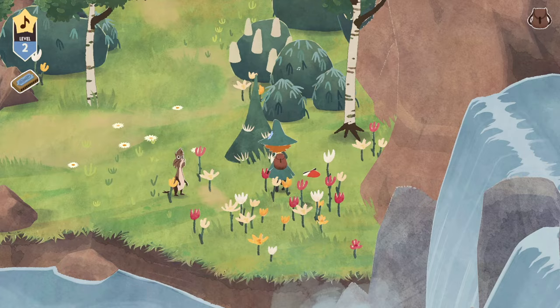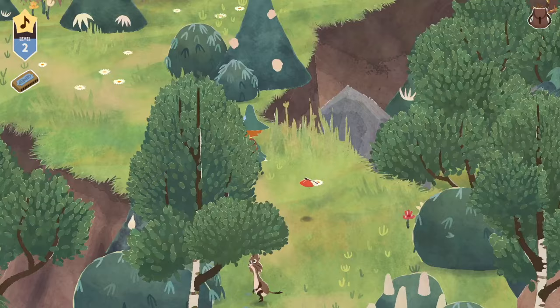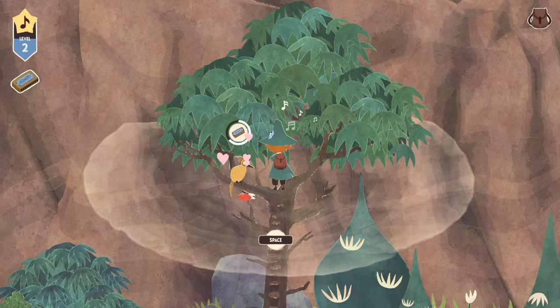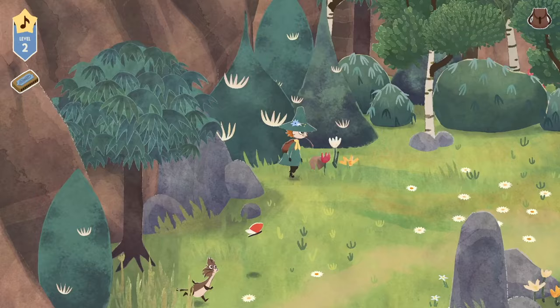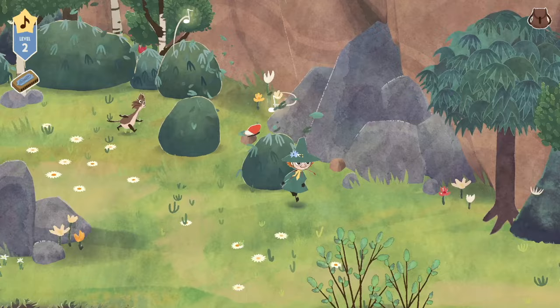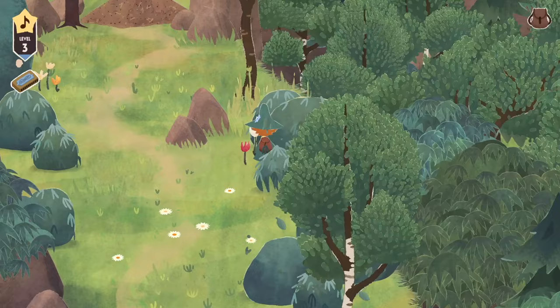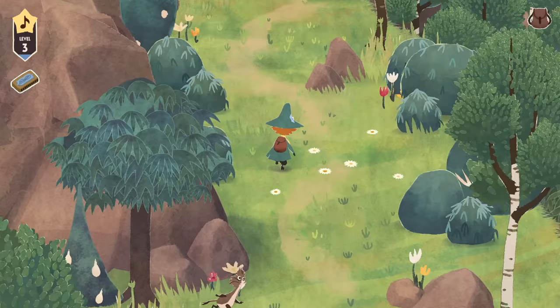Now we've just got a butterfly following us. Oh, there's a little guy up here too. We got a lot of inspiration from that guy. We're at level three for inspiration. I really like the layering for the level — the way there are little bushes and things in the foreground and background as well. Did I lose my butterfly? I don't know where he went. I don't understand everything yet, but we're getting there.